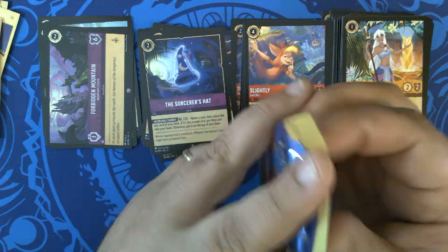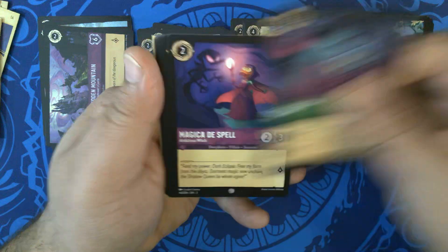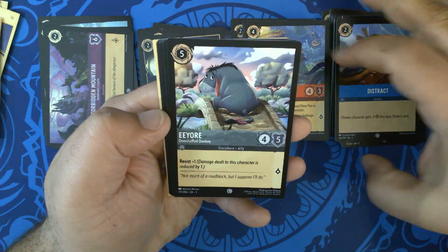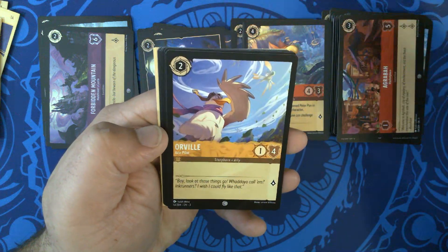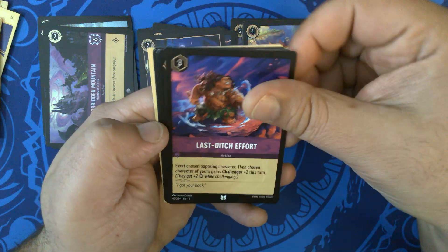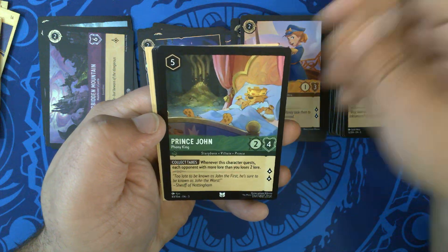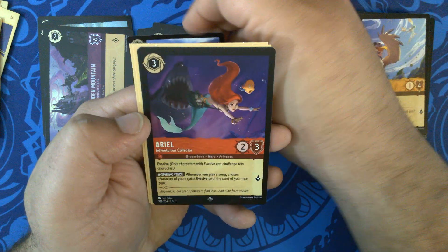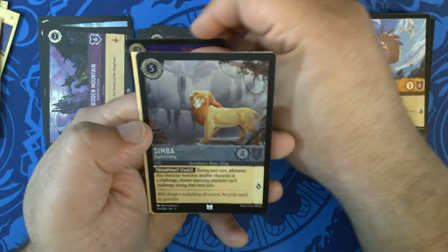Last but not least, Pack eight. We have Floatsome, Riff Raff. Magicka Dispel, Ambitious Witch. Distract. Eeyore, Overstuffed Donkey. Agrabah, Marketplace. Orville, Ace Pilot. Uncommons: Last Ditch Effort. Windy Darling, Talented Sailor. Prince John, Phony King. Rares: Gustav the Giant, Terror of the Kingdom. And Ariel, Adventurous Collector. Very nice. Our foil is Simba, Rightful King.